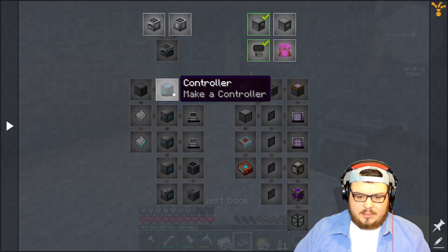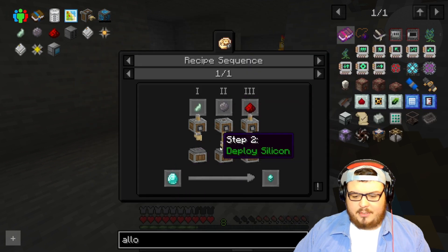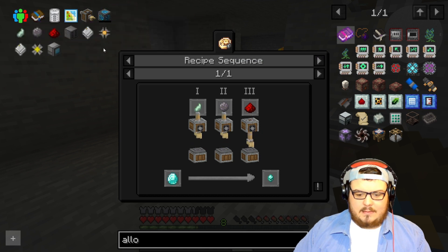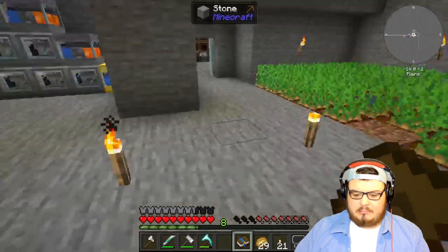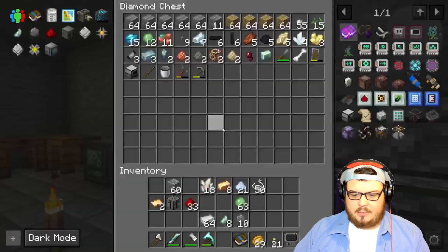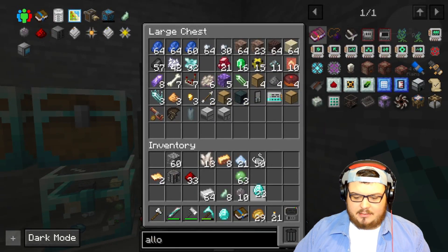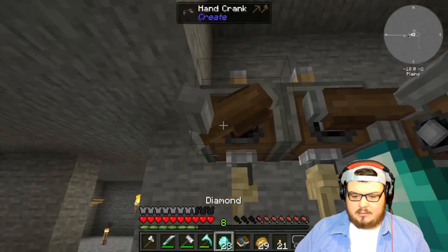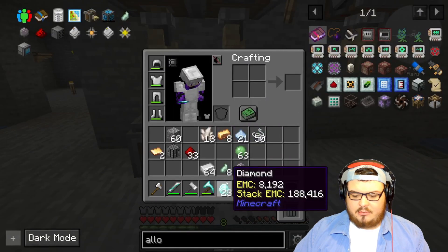Let's check the quest book. We need to make this processor, but in order to do that we need to put diamond through these. So let's grab a diamond — they should be in here I think. There's my diamonds. Let's go ahead and put this down here. I'm not sure how this works, guys.